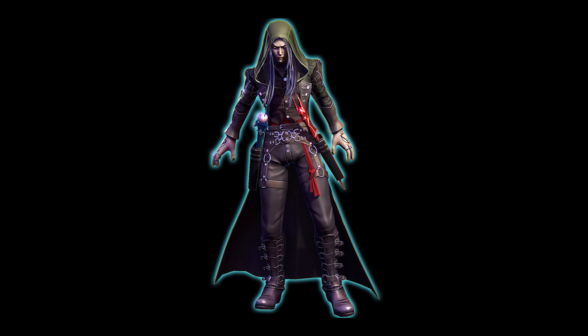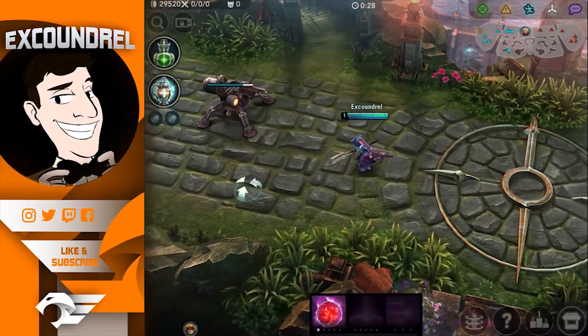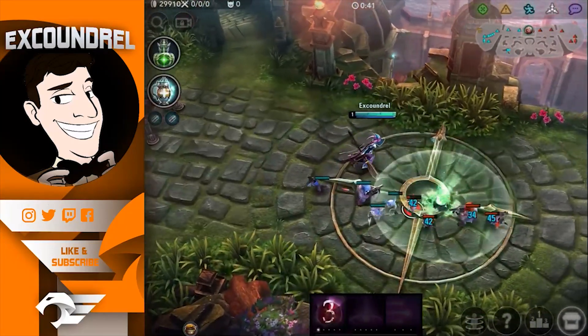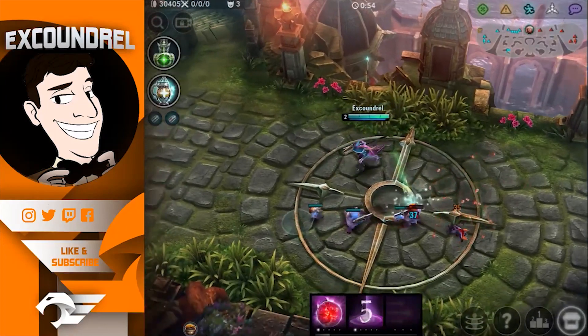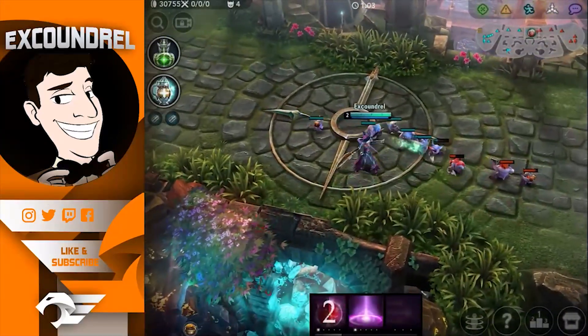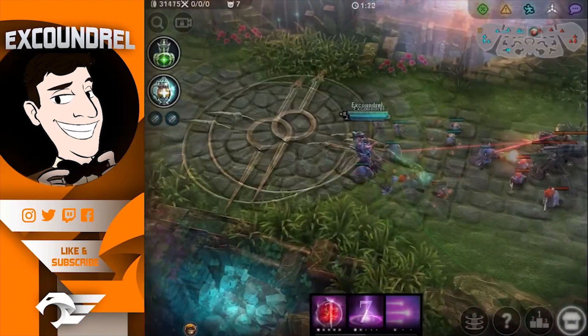You might say surely every hero spikes at level 6 because they get access to their ultimate, but honestly not every ultimate in the game is a massive power spike for a hero. Celeste is a different hero when it comes to power spikes. She actually doesn't really power spike at all until level 8. You might say the combination between her Heliogenesis and Core Collapse means you can land a Supernova, but Celeste isn't really going to be killing anyone at level 2. Her energy costs are quite high. She really isn't an early spiking hero. Celeste has always been known as a late game hero and it is because her power spikes come later into the game.